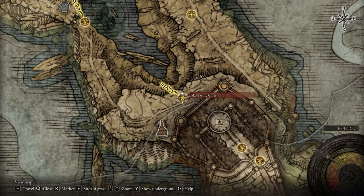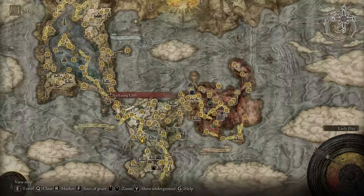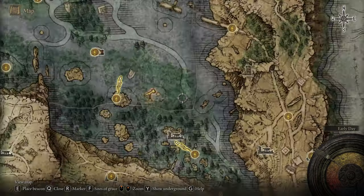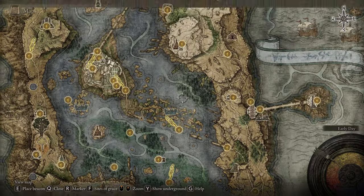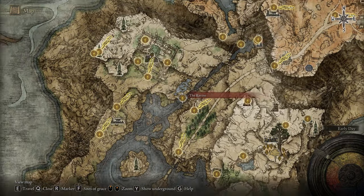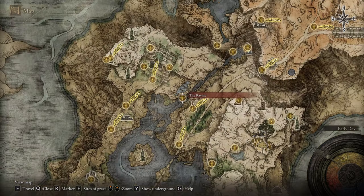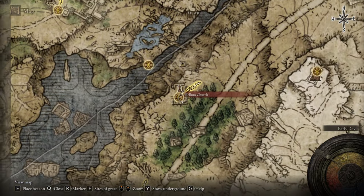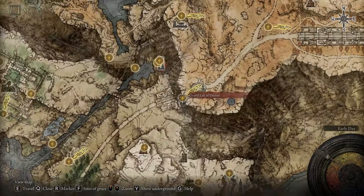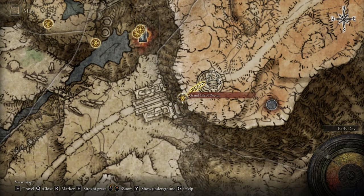From the first step, you have to go to Liurnia of the Lakes. Make your way toward the capital — at the end of the capital path you want to find the boss. But how to get there? Go to the end of the lake on the north side to the ravine, then go up a little hill on the right side to find Bellum Church.